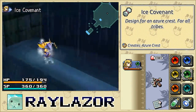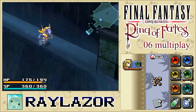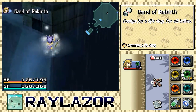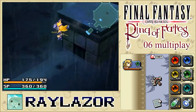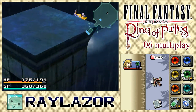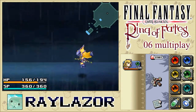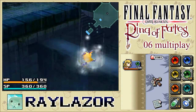We get our first item: the ice covenant. I believe this improves your ice-based spell attack, something we don't really need to worry about as a Selkie. We also got a band of rebirth, which is something I might use in the future. I'm preferring skill rings or power rings. And I believe that scroll right there would give you a life ring, so we'll just have to see.